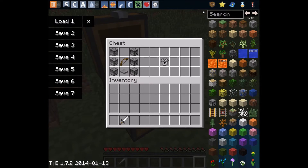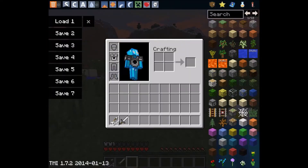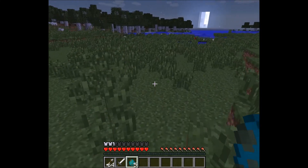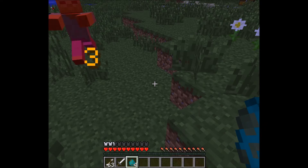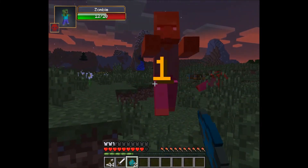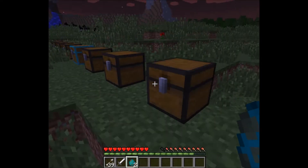Now the dispenser plate — this is actually pretty useful. Let me get some arrows. If you have arrows in your inventory, the plate will shoot the arrows automatically at all mobs in an area of 10 blocks. As you can see, it is shooting, which is nice. They only do about 3 damage, so it's a little bit of a waste, but it's nice if you're just running through places and you don't want to get killed.